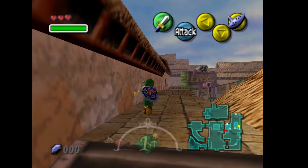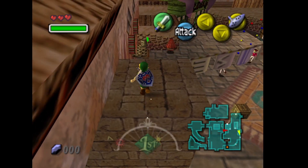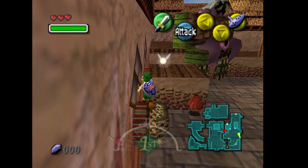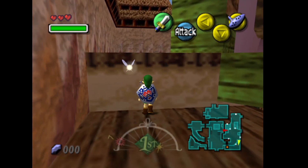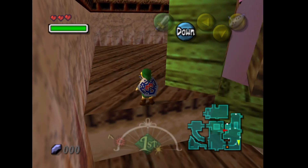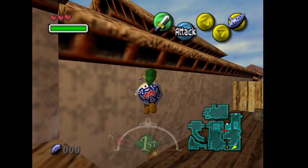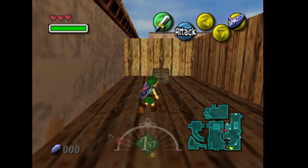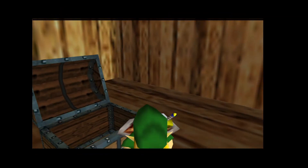I'm gonna head up here first to start off and go get the Swordsman's School heart piece. For that I need to grab some money — right over here there's a good 100-rupee chest that you can grab on every playthrough, every three days. It's just nice to grab.